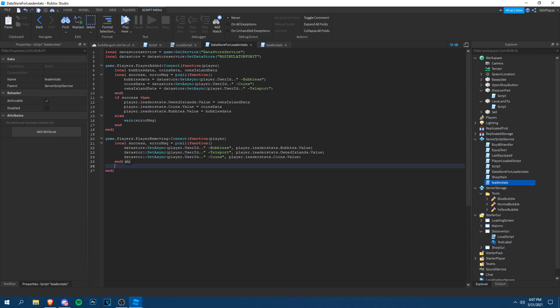After the SetAsync pcall, check `if success then print('saved')` and `else warn(errorMessage)`. Finally, add `game:BindToClose(function() wait(3) end)` to give the server time to finish saving before shutting down. That completes the DataStore script.